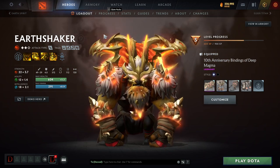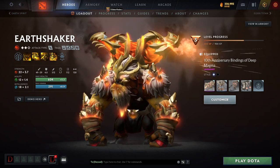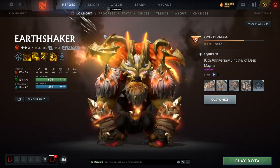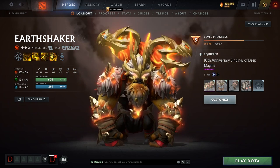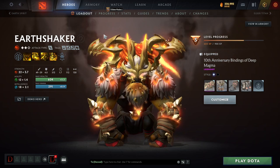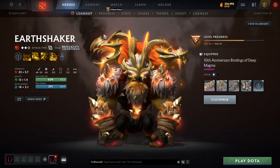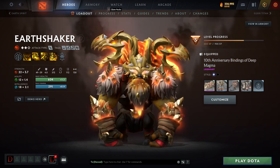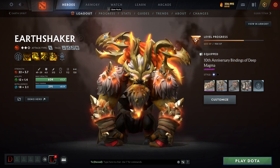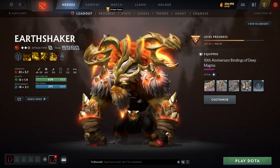The thing Earthshaker doesn't like is BKB. If there are BKB heroes that just pop it before you even get the stun off, or they have good status resistance, or high HP so they survive your combo and then pop BKB — that's very bad for Earthshaker because he's wasting his combo, making himself vulnerable, and if he's not killing anybody he gets bursted or chased down.